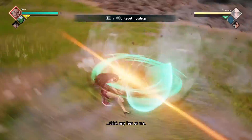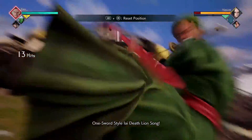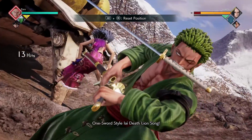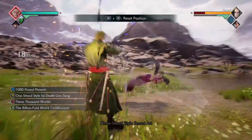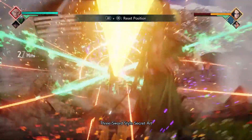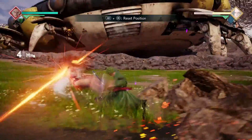For our next combo, we're going to do our Lion Song ability followed by four light attacks into our 3000 Worlds ability and our assist. After that, you're going to do four more light attacks and finish it off with your 3000 Worlds ability.